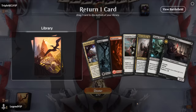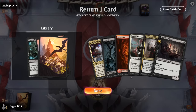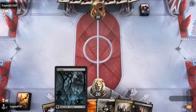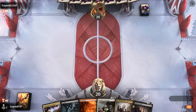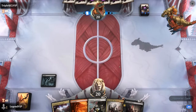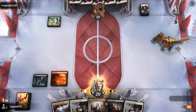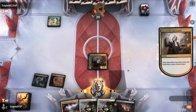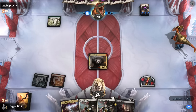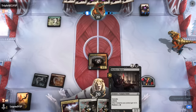This new hand is a bit better. Harvester plus Baron is a good pair to keep, and we'll hang on to the Evangelist over Vran. We drew both of our basics, so land destruction could be a concern. We're just going to curve out here — Harvester into maybe Evangelist first, and then try to set up the Madness with Convoke.